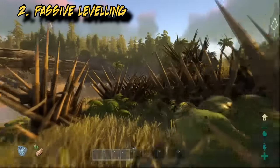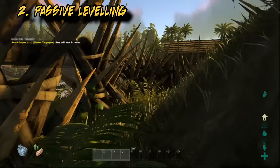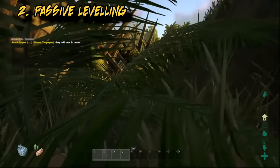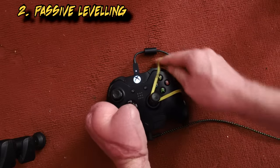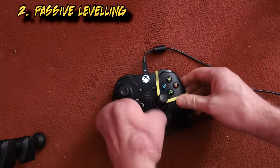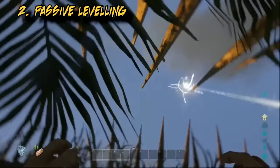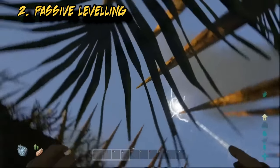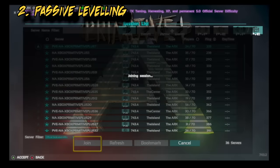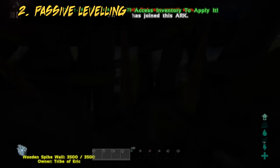The best way to achieve passive leveling is to find a safe place out of the way of feral dinosaurs or other people and lay yourself down. On Xbox you will get timed out if you just lie there, so you have to use the plug and play kit to keep your Xbox controller on, as well as put a rubber band around the stick so it's always receiving input and doesn't time out. You can then change the channel or turn your TV off and just leave your Xbox on.